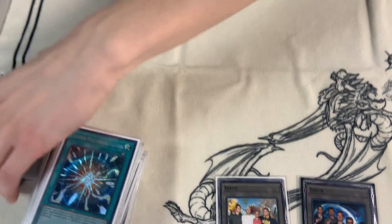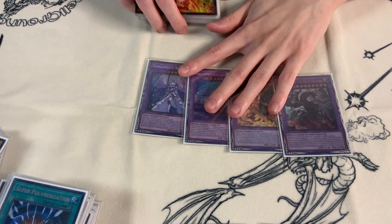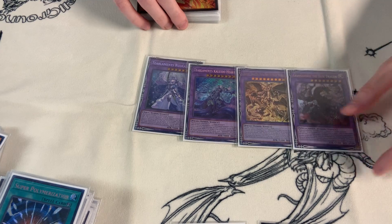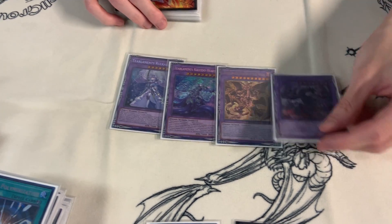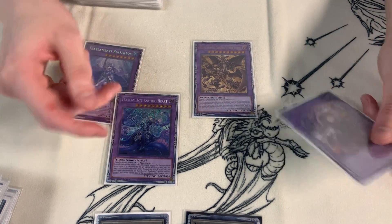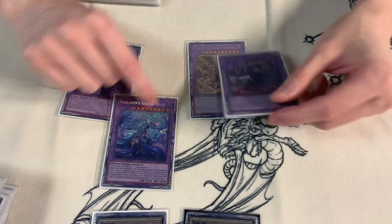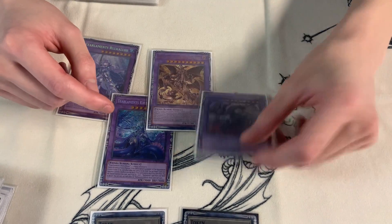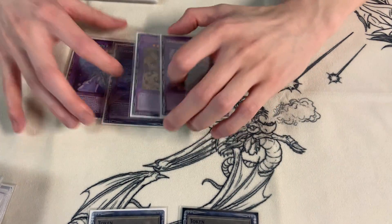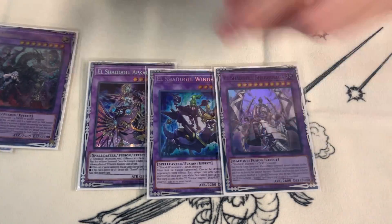Extra deck: one Rucolos, one Kaleidoheart, Grappa, and Ranguid Noil — these are your King of the Swamp targets. You go for these two cards most of the time. Playing a more tier engine means going for Kaleidoheart is really good. But if you don't have a heavy tier engine, you can go for Grand Ganoil to get to your Shadal engine. And with Grand Ganoil, you play Apkulom, Winda, and Shekinahaga. You send it off Grand Ganoil, and sometimes you make it with Schism.